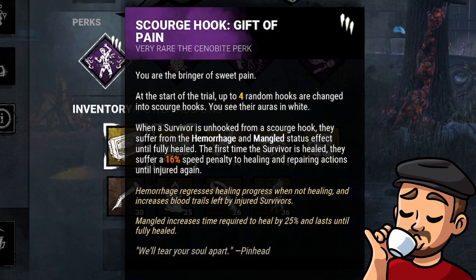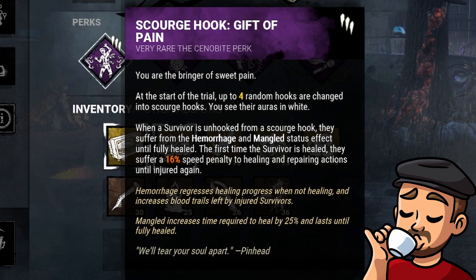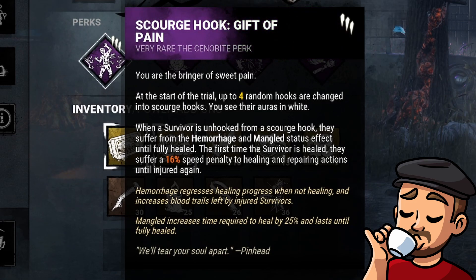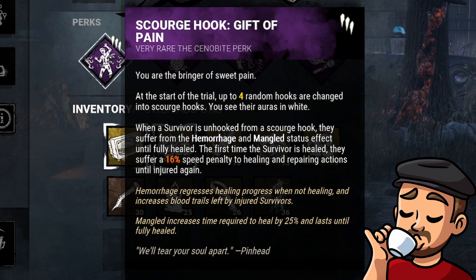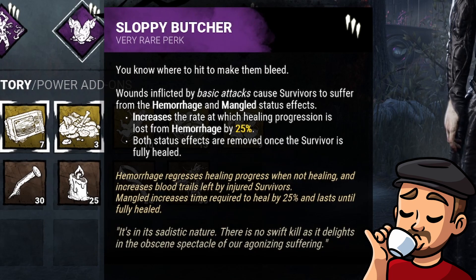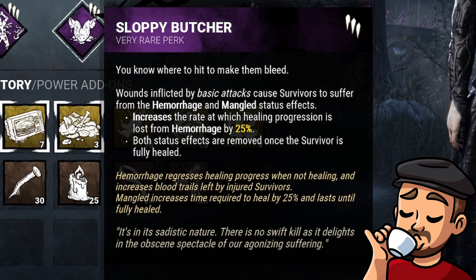When a survivor is unhooked from a scourge hook, they suffer from the hemorrhage and mangled status effects until fully healed. The first time the survivor is healed, they suffer a 16% speed penalty to healing and repairing actions until injured again. Next we have Sloppy Butcher — wounds inflicted by basic attacks cause survivors to suffer from the hemorrhage and mangled status effects.